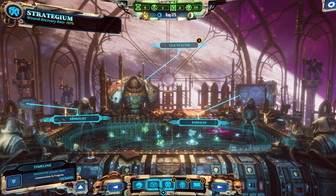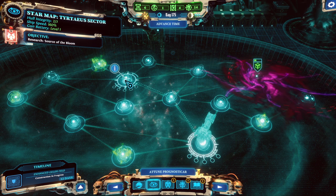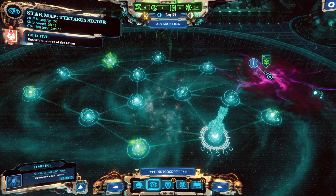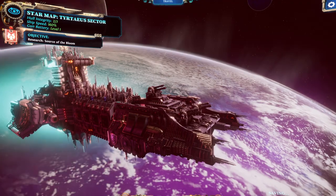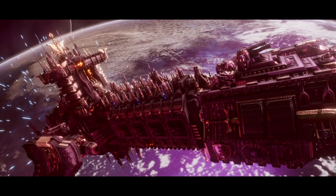Let's go back to the Strategium and I guess let's go to the next mission. If we have time, we'll have a chat with some of our people on board later on. But for now, away we go. We're gonna advance closer to that other place with the three bloom once again, and then hope that there's a bloom spawn there.